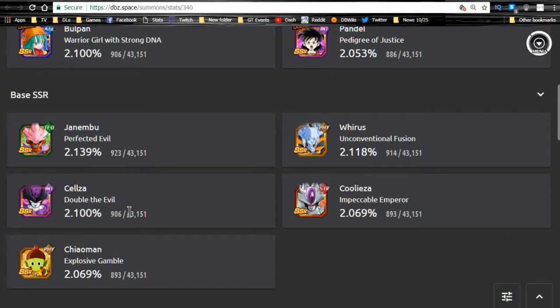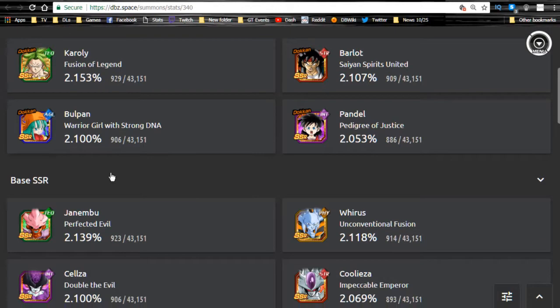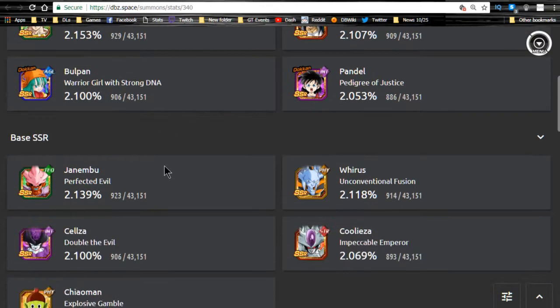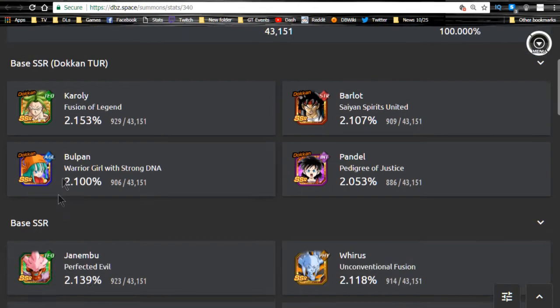The main characters you really want: Barlot is really good, Pandell is amazing, Ballpen is good if you need Ki support. Wirus is awesome if you have LRs, specifically LR Gohan, or if you plan on going for LR Trunks. Koliza is really good for LR Frieza as his best linking buddy. Corolli is decent on a Fusions team. Chowman, Selza, and Janembu all suck, and honestly Ballpen unless you really need the Ki isn't that worth it.